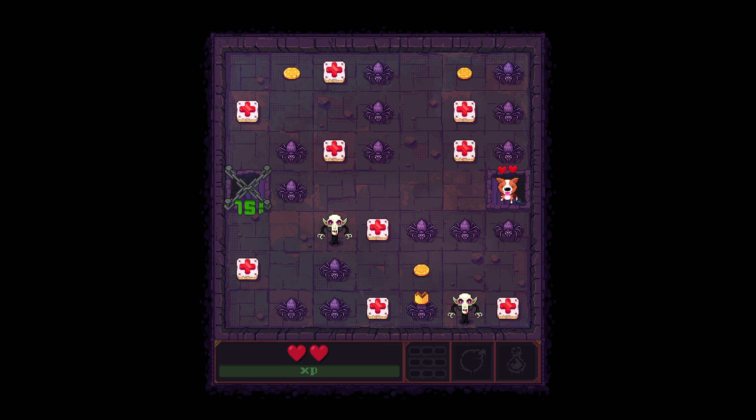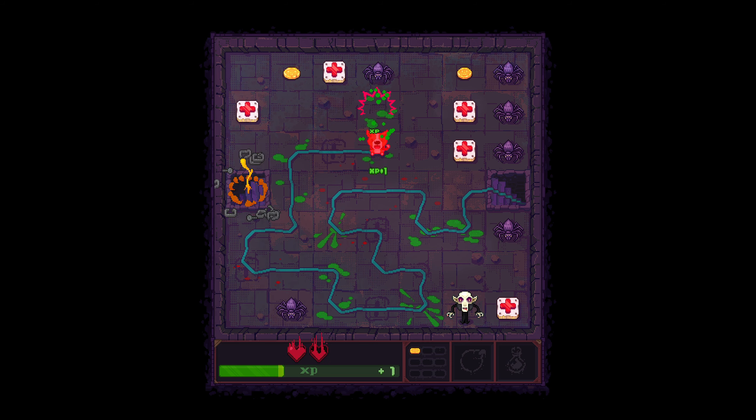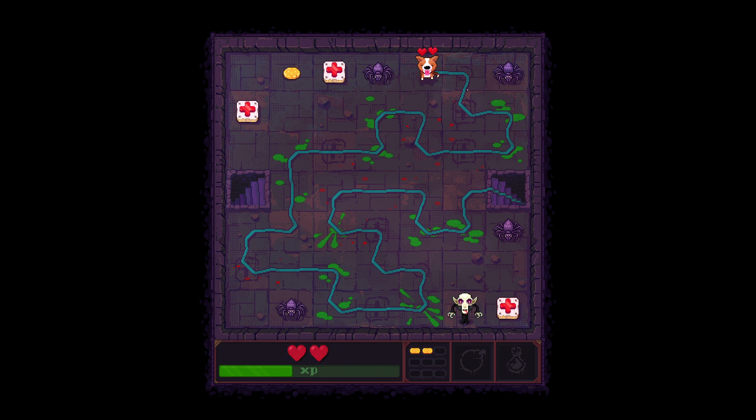We can retrace our steps if we need to. We can also press Enter to change which side of the map we start on, which is very handy. We want to collect as much XP, gold, and coins on our way around as possible. We missed some XP here, but I'm reasonably happy with that and we'll just carry on.